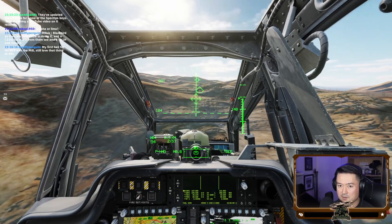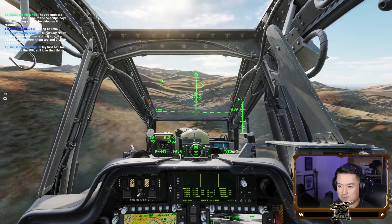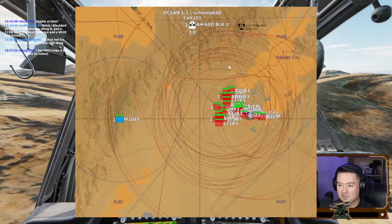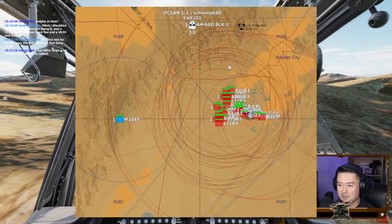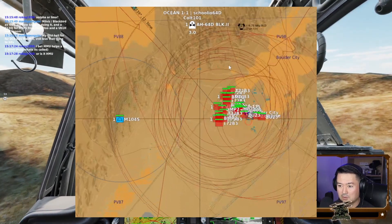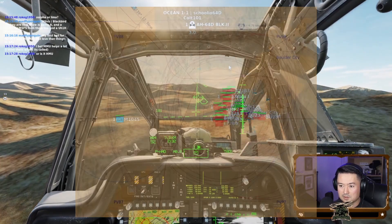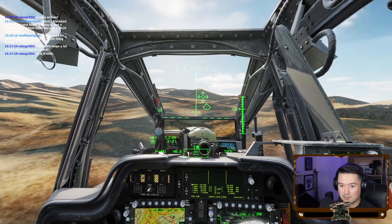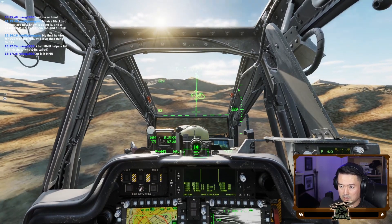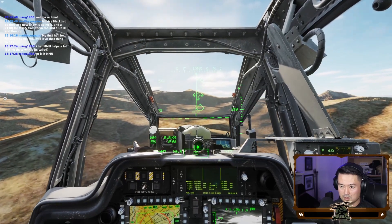Hey there, welcome back to the channel. I promised a video of me using the laser spot tracker, or LST, and I was recently able to do a stream where I put it to work. The area where I was engaging targets had several 2S6 Tunguskas protecting it, so I used a JTAC for remote lazing and successfully fired hellfires in low hover to engage them while still masked. I was then able to unmask and use the JTAC's laser to laze the target, find his spot with the LST, and continue the engagement with the JTAC's laser guiding the missiles to the targets. Here is a short excerpt from that stream showing how it all worked out.